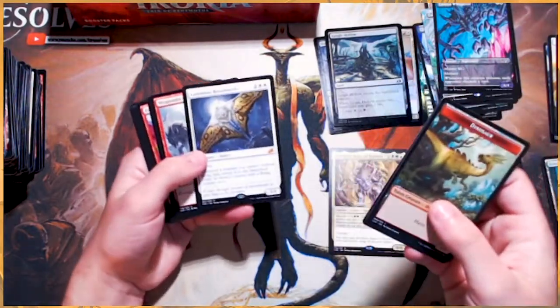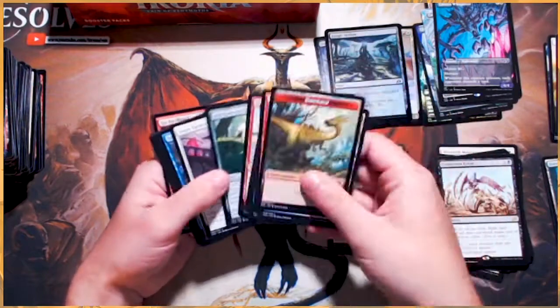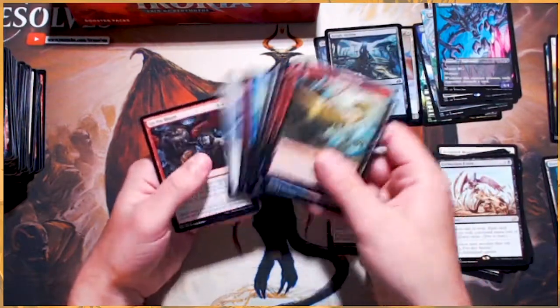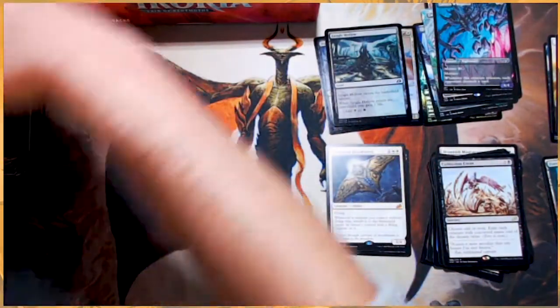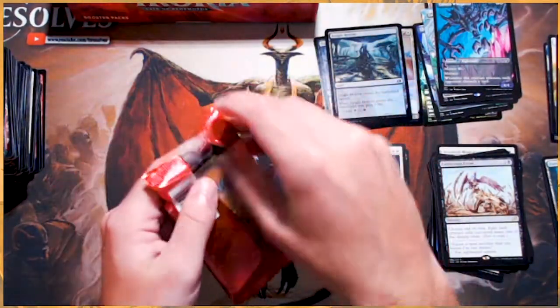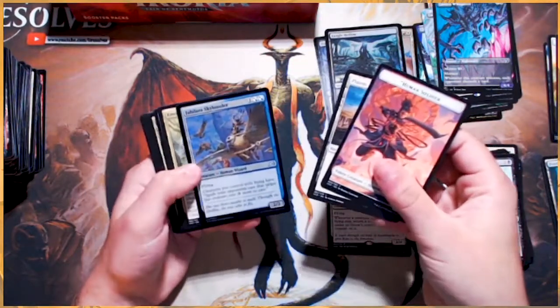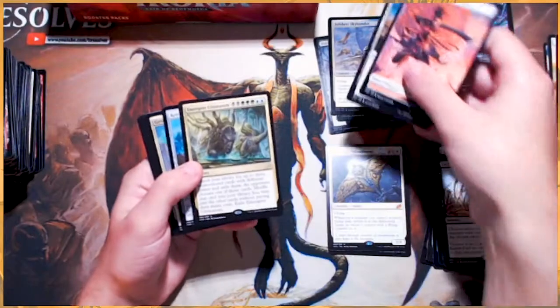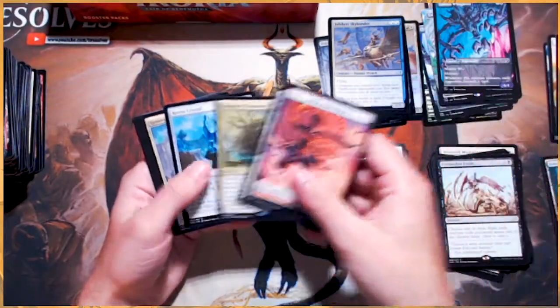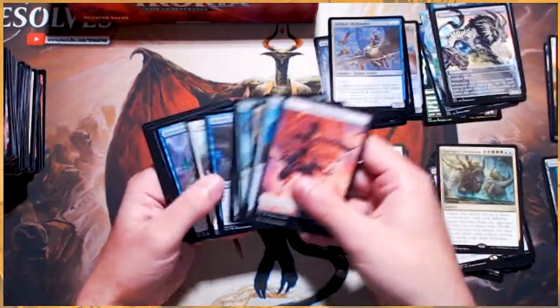Luminous Broodmoth is our second mythic — two very good mythics. Would love to see a Planeswalker in this box. I have pulled a few off camera, and I would love to get an alternate art Planeswalker — we did actually get very lucky and pull one of those. Jubilant Skybonder and our second Ultimatum — Emergent Ultimatum, very nice. And a Huntmaster Liger — wow.